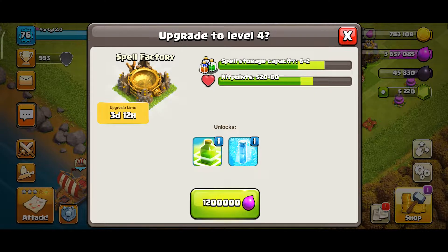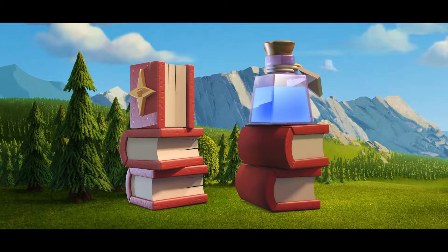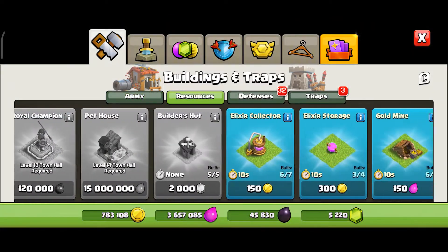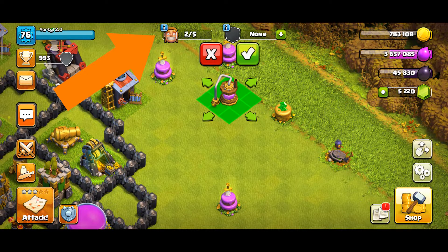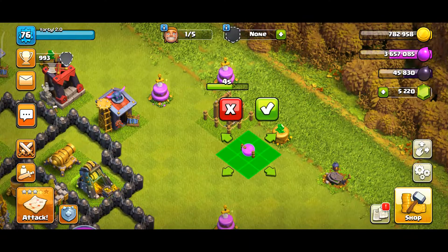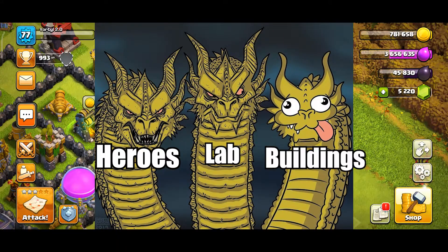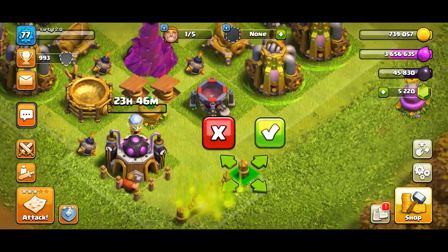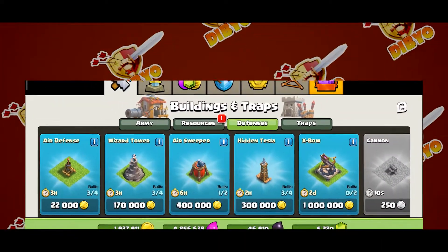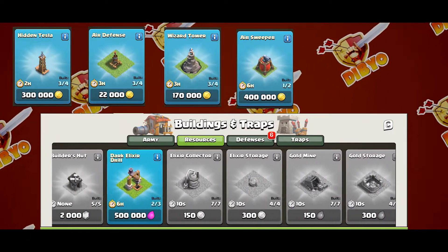After that, the spell factory will go next, and it is up to you if you would like to use a book to do it instantly. With the remaining 2 builders you can start placing all the new buildings. If you have 4 builders just take your time, as a lot more time will be required in the lab and upgrading the heroes compared to the building upgrades. Place buildings that cost less than an hour first, then place other buildings in order from least to most time.